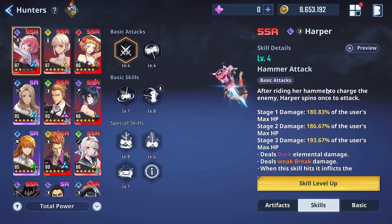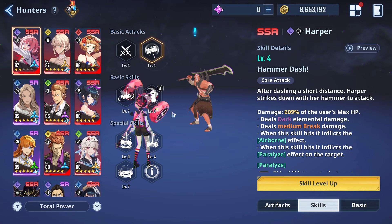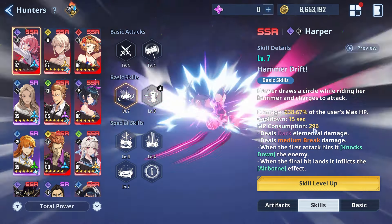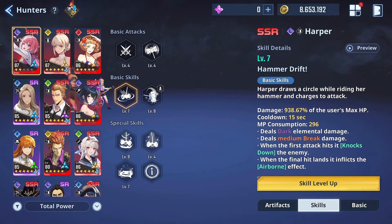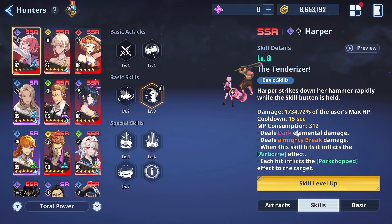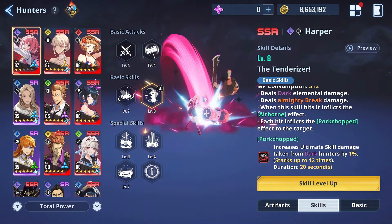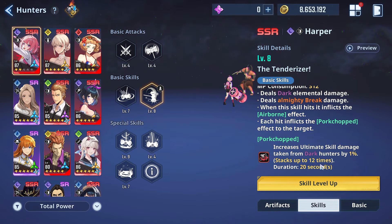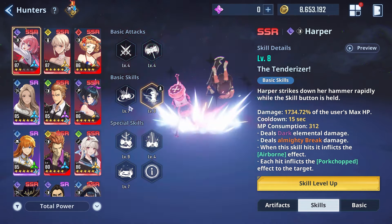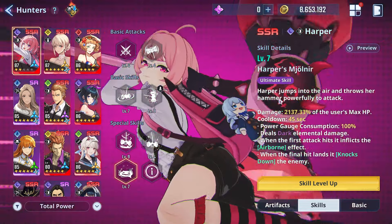Let's preview Harper's skills. Her basic attack one is fascinating, and her core attack is a little different — it will paralyze the target and do medium break damage. Basic skill one, called Hammer Drift, has her draw a circle riding her hammer and charge to attack, also dealing medium break damage. Basic skill two, the Tenderizer, is a hold-down skill — hold it as long as you can. It deals almighty break damage and applies the Pork Chop effect each time the hammer hits, stacking up to 12 times. The Tenderizer is definitely Harper's most important skill.